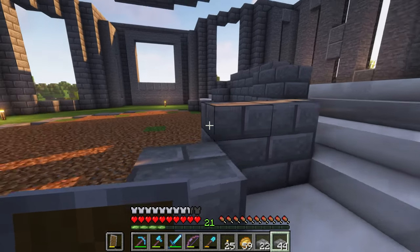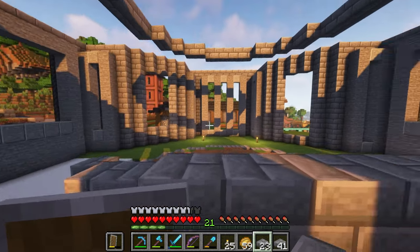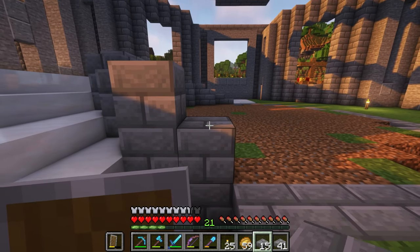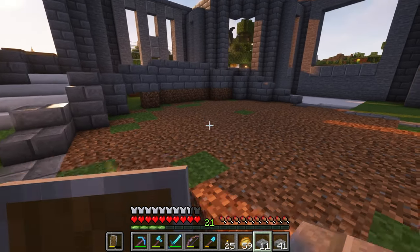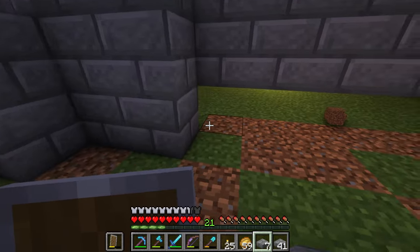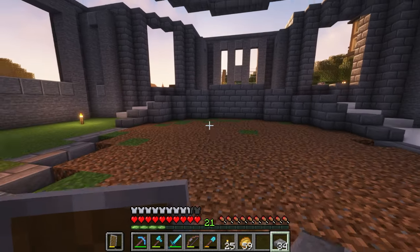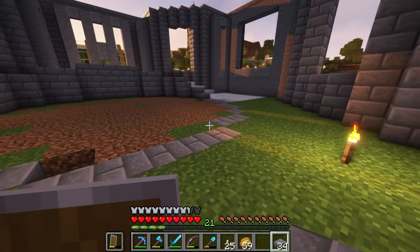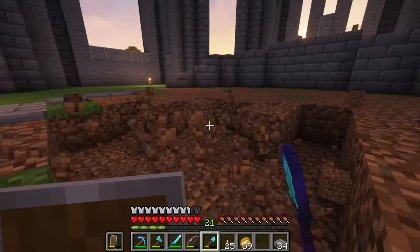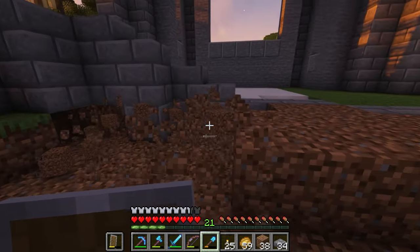Look how small that is. I probably can get a good curve — I only want it to go that high, because then you can't see over. There we go. I mean, it still looks normal. I'm going to dig out this dirt section real quick — the dirt goes so fast. I just wish I had Efficiency 4 or Efficiency 5 so I could insta-mine all of this.